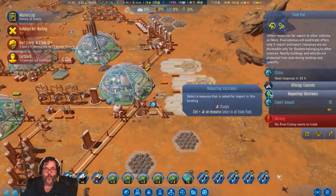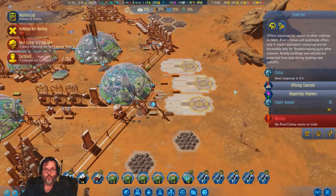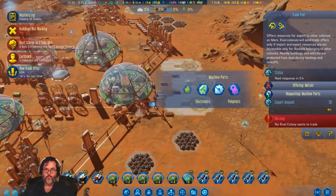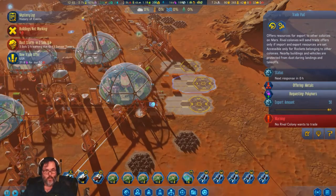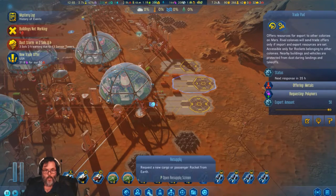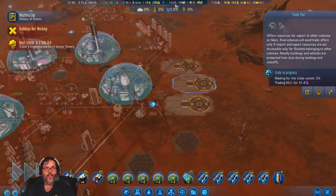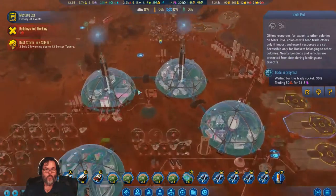Concrete for polymers and metals for polymers — we're going to pass on those. What are you doing? You're grabbing stuff, you're fine. Rocket ship, we've got 12, let's send it. We do want that. I had almost 400 at one time, so we just need to keep that improving.